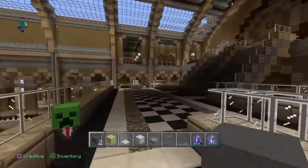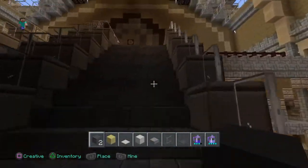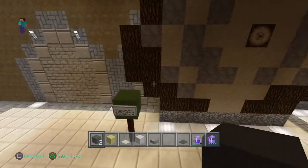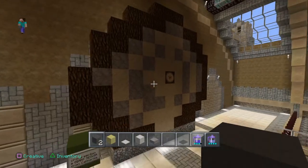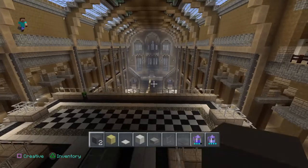In the real Natural History Museum when you go to the top level it has got the cross-section of a giant sequoia, which I've put in there. It's a lovely view from the top.